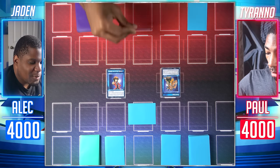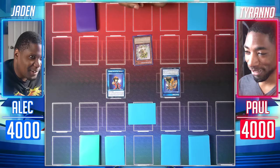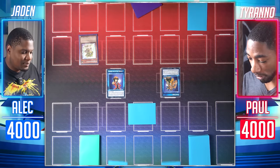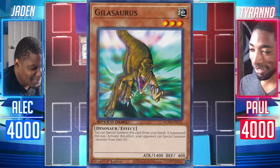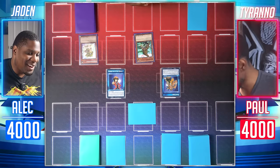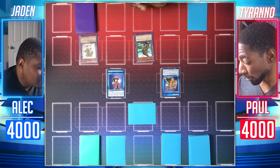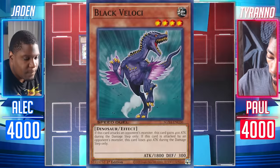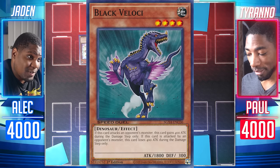Draw for turn. I'm going to activate my skill Food Chain — once per turn I can destroy a dino or reptile I control and summon a dinosaur one level higher from hand or deck, or tribute summon a dinosaur by banishing two dinos or reptiles from my grave. I'll normal summon Baby Sarasaurus, then use Food Chain to destroy it and summon a level three — Gilosaurus. Baby Sarasaurus's effect triggers when destroyed by a card effect, letting me summon a level four or lower dinosaur from my deck — say hello to Black Velocie, which gains 400 attack when it attacks but loses 400 when attacked.